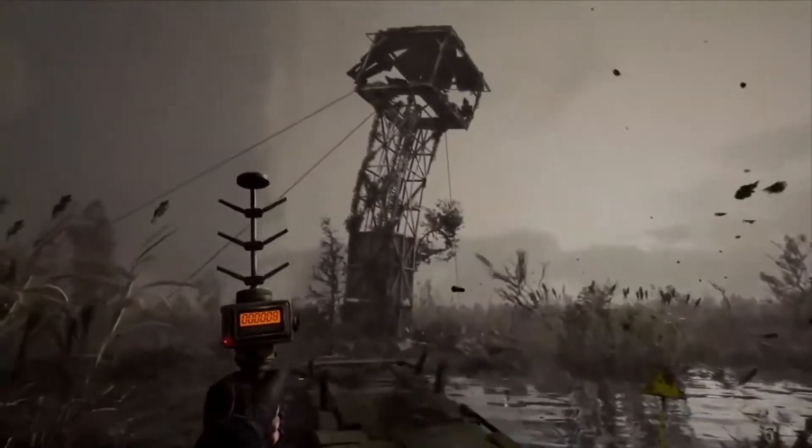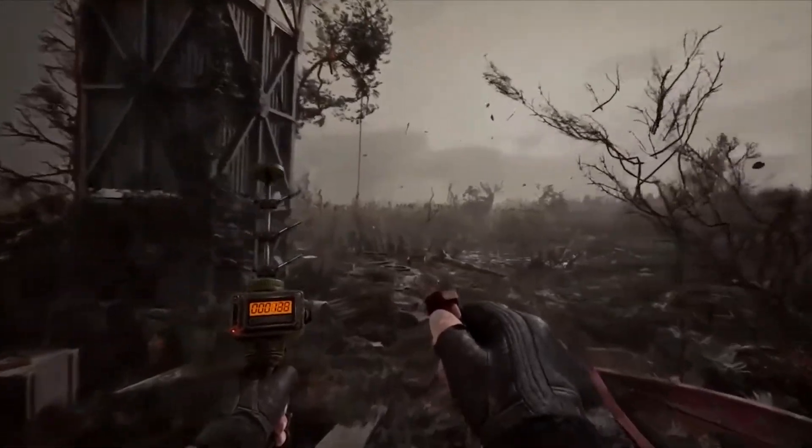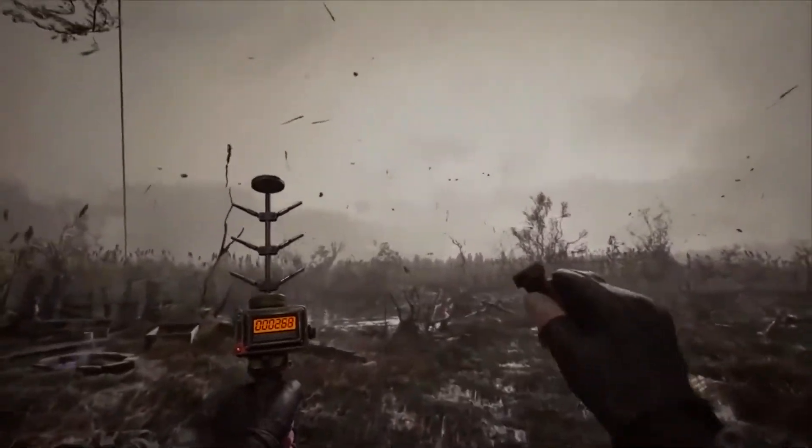Also, in this scene, you can see a brand new detector Skiff is using for the artifact hunt. Because of its form, it's called Gilka, which actually means a branch in Ukrainian.